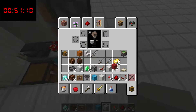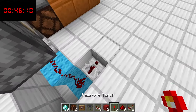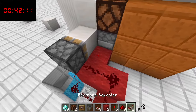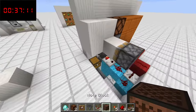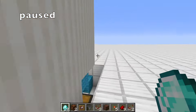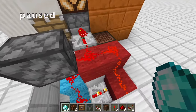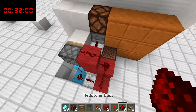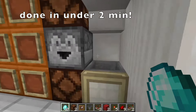Grab some red wool. Place a repeater set to two ticks, red wool there and like this. Connect everything up, place a repeater set to one tick, place a note block, and we're finally done. If we throw in a diamond here — it's stuck. The issue is this one is connecting, so we have to do it like that. That's what you have to change. Now if we throw in a diamond, everything works.